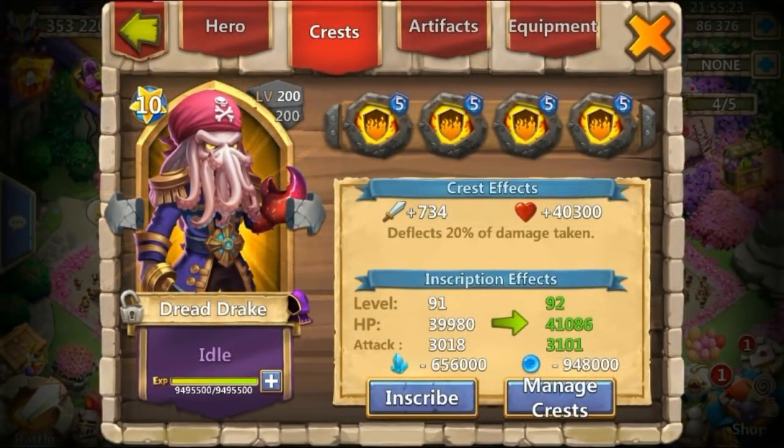Basically there's almost no advantage to putting flame guard or stone skin on your dread drake because he's already reducing 90% damage. The 2% or 2.5% difference is not even negligible — it's not worth putting these crests on this hero, in my opinion. Maybe you see things differently or play a different game, but in my opinion it's not making enough of a difference to positively affect your hero.